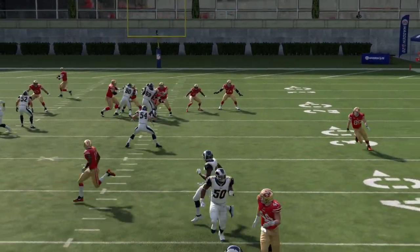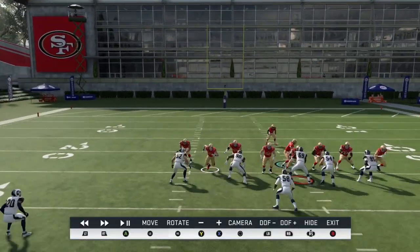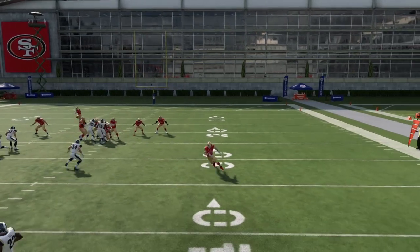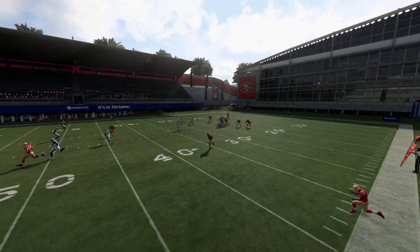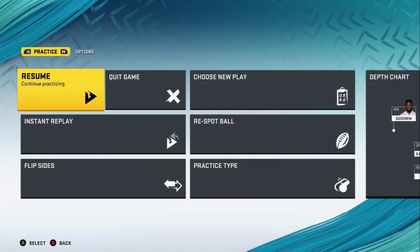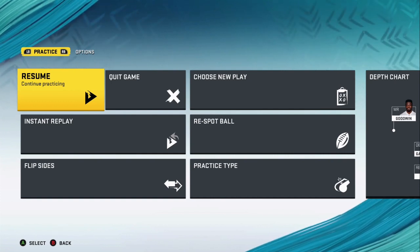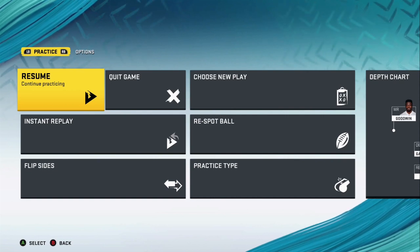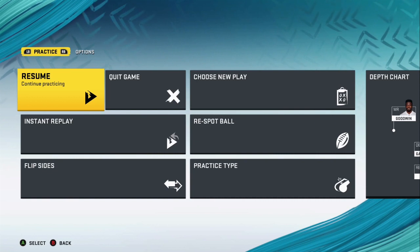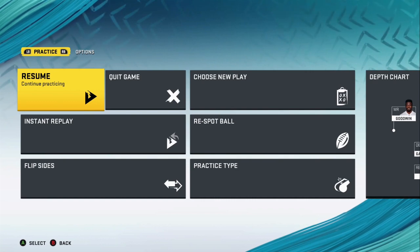Cover 4 Quarters has man matching principles. As a result, this drag from Kittle crosses the field underneath and then turns vertical after the players have already matched their threats, allowing you to throw this back against the grain. This is a great Cover 4 match-beating concept — teams use this a lot in real life. It can happen from shotgun or under center, but it's best used off play action because the tight end looks like he's blocking down, then drags across the field and bends up the backside sideline while the rollout quarterback sets his feet and throws it.